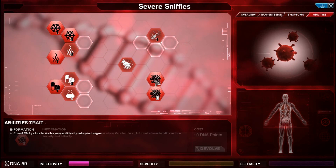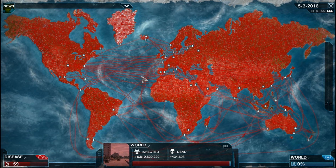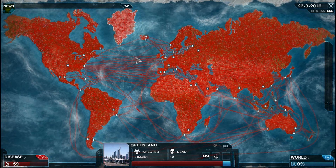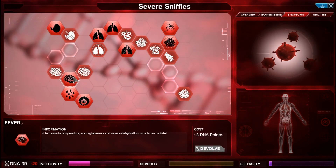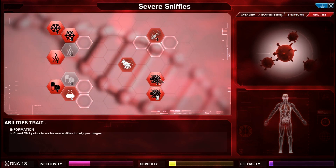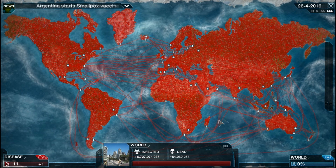I'm going to see how much it costs to devolve Whitepox — 9 and 15. I'm also going to need to upgrade some bad symptoms. Hopefully beat the cure to the finish line. Greenland and Iceland are the only two remaining. No healthy people left in the world. Great — Fever, Coma. Devolve Whitepox. Can't devolve the second one yet. Just hoping that I can kill a lot of people before the cure really kicks in. Thankfully I'm getting a lot of DNA points, so I'm going to devolve Whitepox 2.